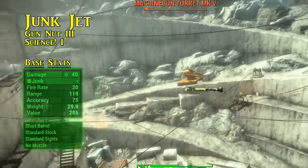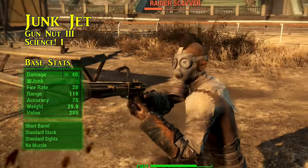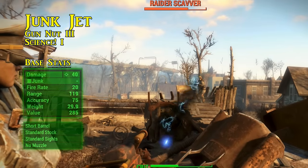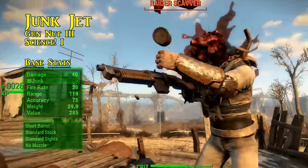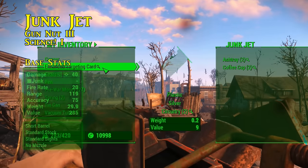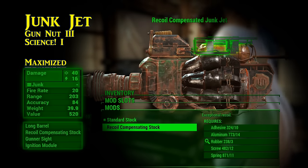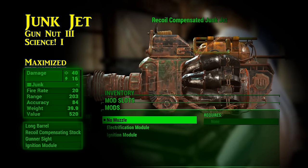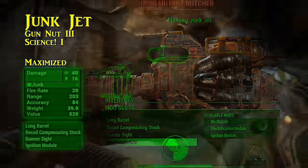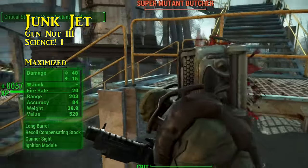Like the cryolator, the junk jet is another big gun and has a flat base damage of 40 when found. While firing from first person, you can charge it like a gauss rifle, increasing velocity and likely damage of the junk fired. Ammunition has never been more plentiful for any other weapon, and pressing the reload button will allow you to load just about any junk item into this weapon to fire. For the best results when modding your junk jet, rank 3 of Gun Nut and rank 1 of Science are recommended. Modding it to its full potential with the ignition module included will set the projectiles and the target on fire for 16 extra energy damage. Some settlers might be confused when you tell them you took out those green skins with flaming typewriters and burning tin cans — but if it's effective, who would question it?